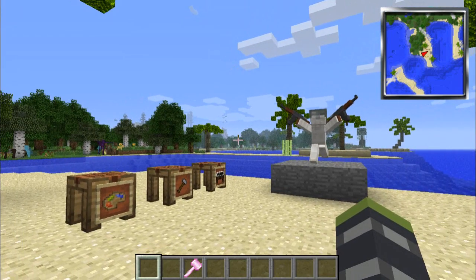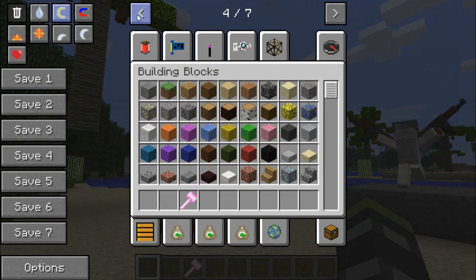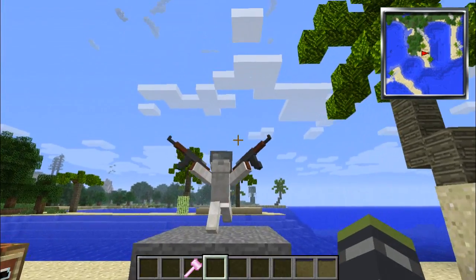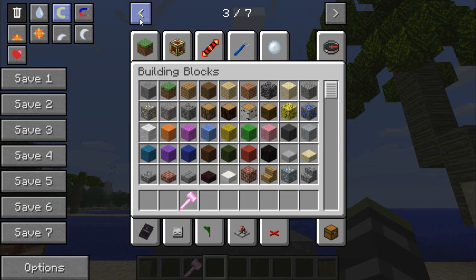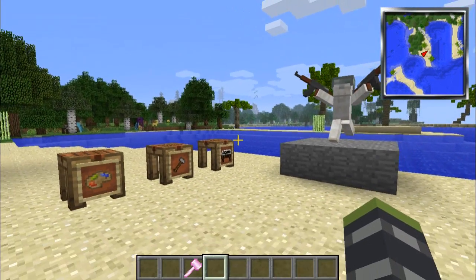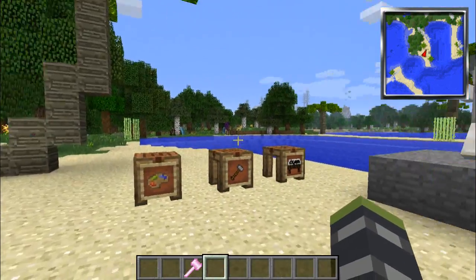You just pick Attack of the B-Team and you'll have all these seven pages of mods. I'll probably end up doing more reviews on certain things like Tinkers' Construct. These guns are from the Flan's Mod, as well as the suits, so I might do something on there too - just in case you're wondering where they came from. It is the Flan's Mod.